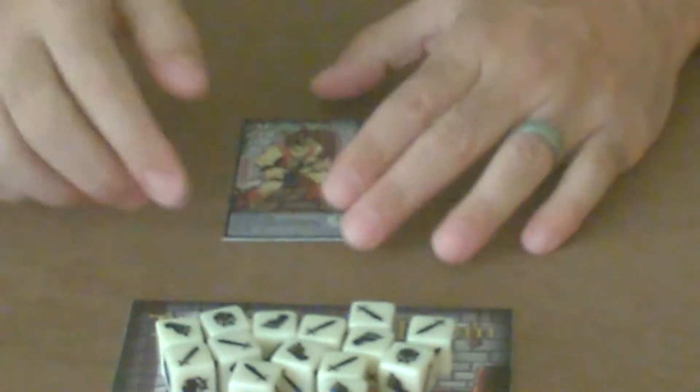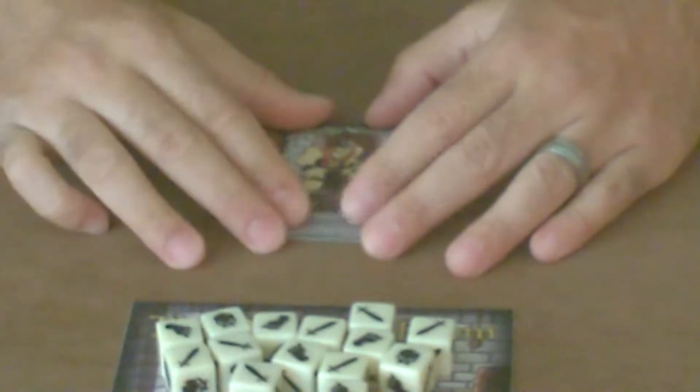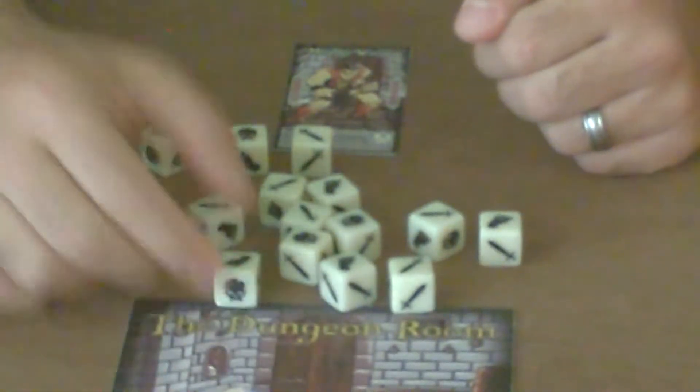The players decide who's going to go first. In this case, the Mighty Warrior will go first. He grabs all the dice and rolls them — basically, he's busting the door. We roll all the dice and sort them out by their symbols.